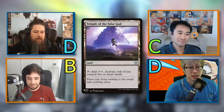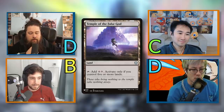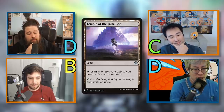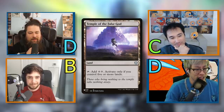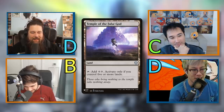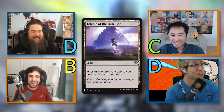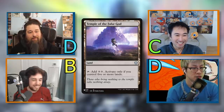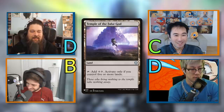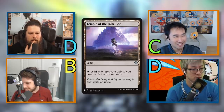Seth nails it. Ancient Tomb lets you set up so much more on early turns — it's amazing. Temple of the False God is only providing additional mana in the late game, and best-case requires five lands on the battlefield. It's towards the mid-game at the earliest. I played it two or three years ago before Urza's Saga — I used to play it in white decks. I think it's not crazy S-tier, but ramping is still the most powerful thing you can do, and even on turn four or five it's still a free commander cast with tax.